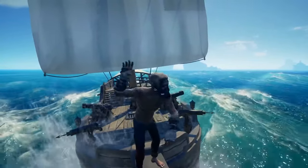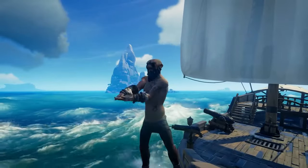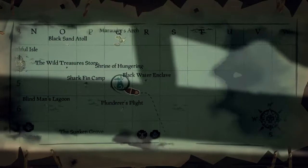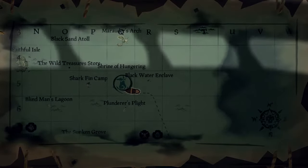In this video, I'm going to show you how to do the Shrine of Hungering while showing you all the journal locations and everything you need to know in Season 4 for the Shrine. You'll be able to find the Shrine of Hungering at the top right of the map in Q5, above the Galleon's Grave Outpost and below Marauder's Arch Island.